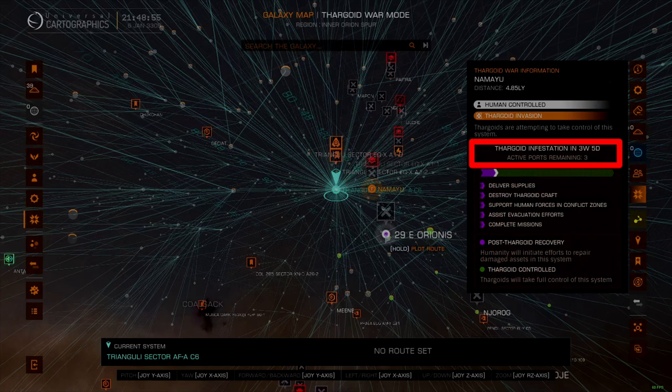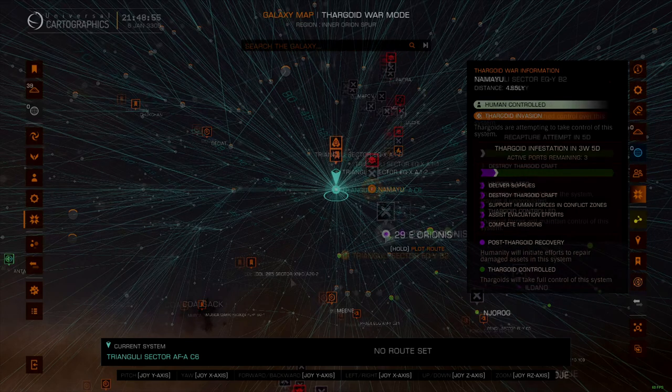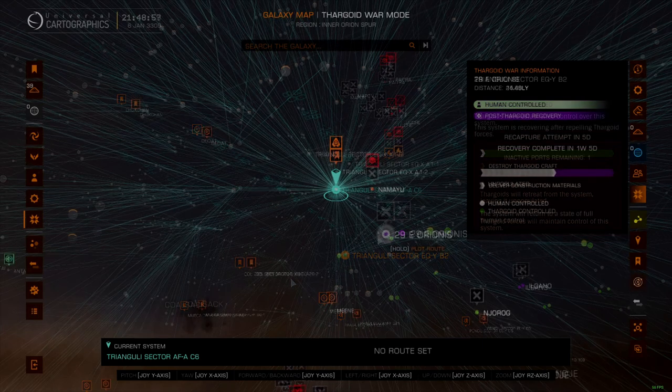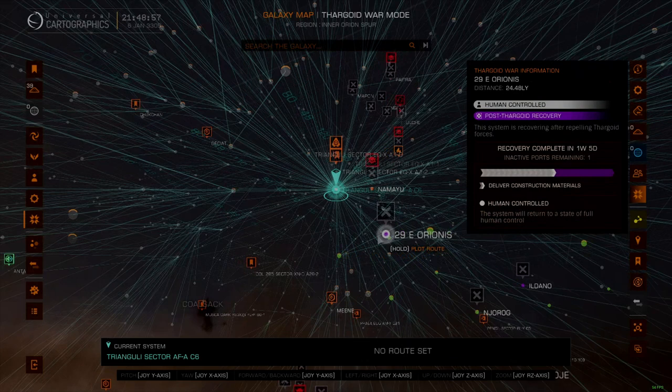When Thargoids first invade a system, one of its ports will come under direct attack. This attack remains in effect for one week, until the cycle turns over. If not enough progress is made across the system — counting the efforts of combat pilots and the impact of logistical missions — the port under attack is abandoned, and another port falls under attack. This process repeats until the last port falls, at which point all assets in the system are abandoned and the system becomes infested. Once in this state, only the efforts of combat pilots can recover it. Once recovered, all starports damaged or abandoned become repairable, with the repair process operating identically to how it has in the past.